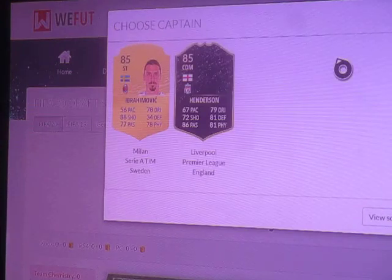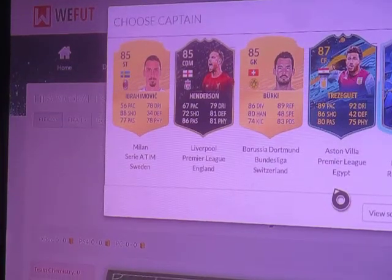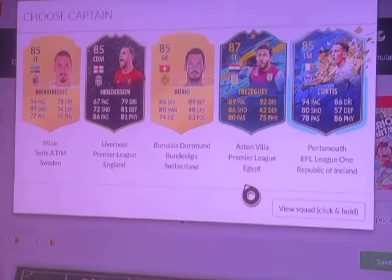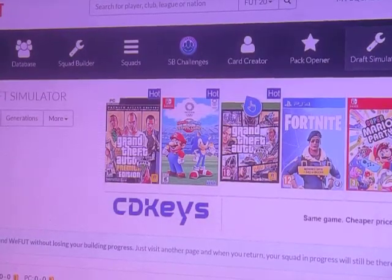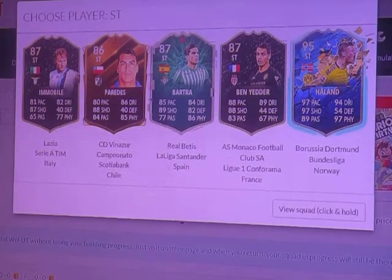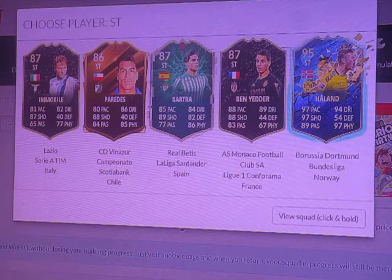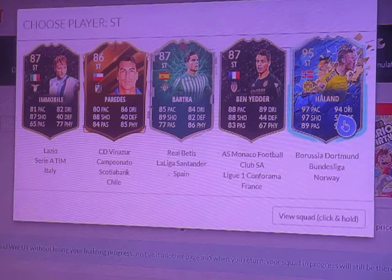We've got to take the ice-rated player, aren't we? Ice-rated is Trez Gout. Then striker — you what? I've got a team of the season! Well, it's going to have to be Haaland then, from Norway.